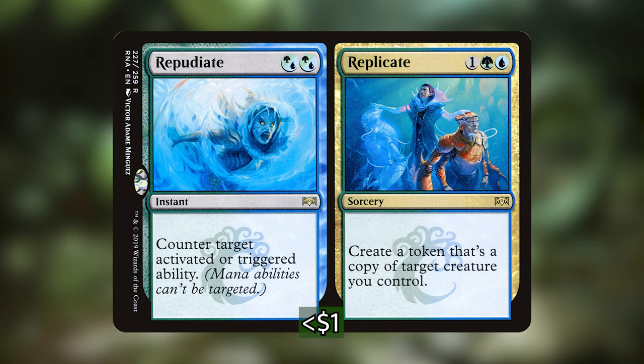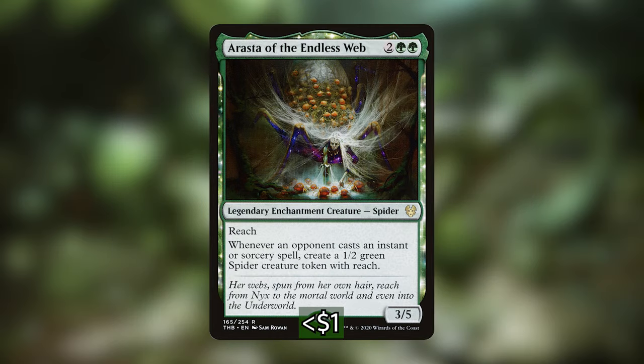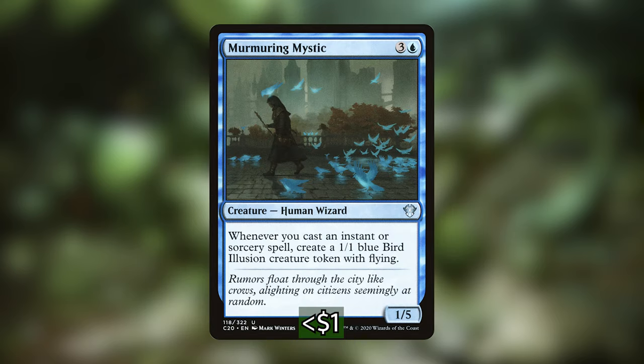Not that we really needed a lot more help dealing with flying, since we already have Hornet Queen and Hornet Nest in the deck. But I did promise some additional ways of dealing with flying, and we get that in the form of Erasta of the Endless Web. It costs 2 and 2 green for a 3-5 legendary enchantment creature spider with reach, and whenever an opponent casts an instant or sorcery spell, create a 1-2 green spider creature token with reach. We've also got Murmuring Mystic, which costs 3 and a blue for a 1-5 creature human wizard. Whenever you cast an instant or sorcery spell, create a 1-1 blue bird illusion creature token with flying — twice as many with your commander out.